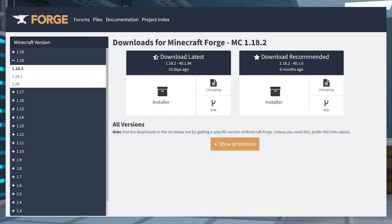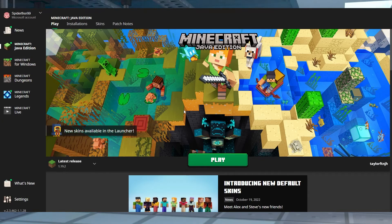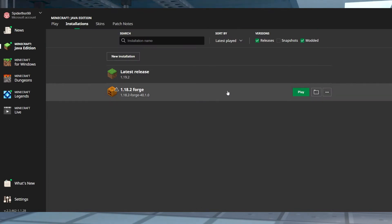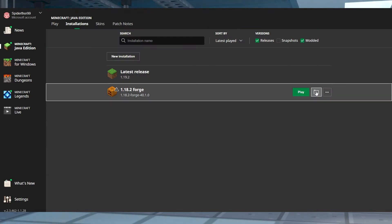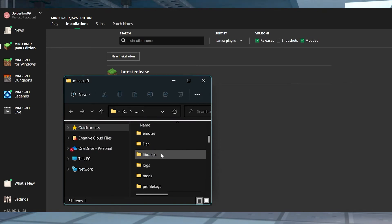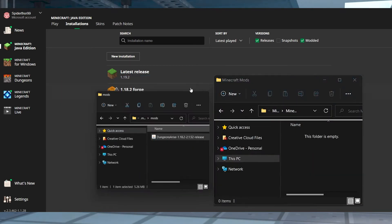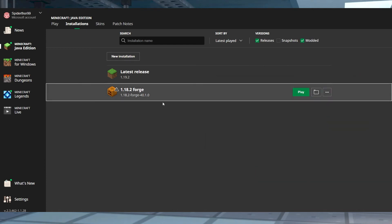Now, before we jump into the game, we're also going to need to install this mod on the client. First, make sure you have either Forge or Fabric downloaded. And once that's done, you can open your Minecraft launcher and then head to the Installations tab. Hover over the profile that you're going to use and then press the Open Folder icon on the right side. In that new window, find or create a Mods folder and then open it and paste the mod file here and then return to the Minecraft launcher. You can select your new modded profile and then press Play to start the game.